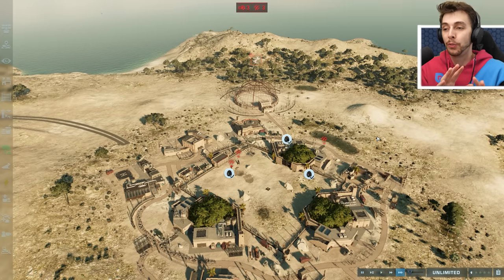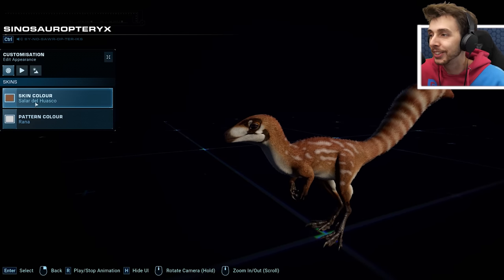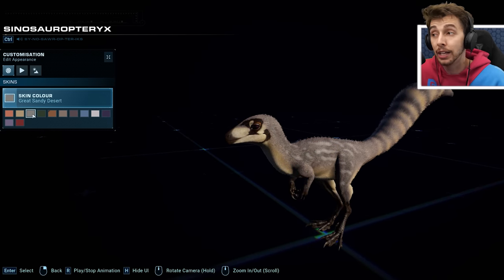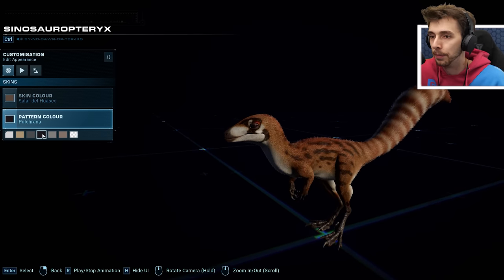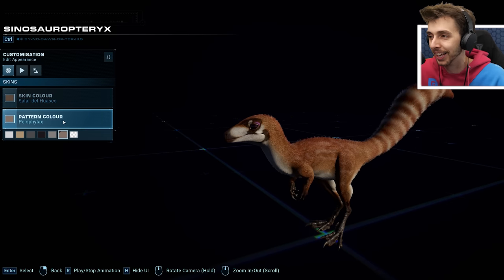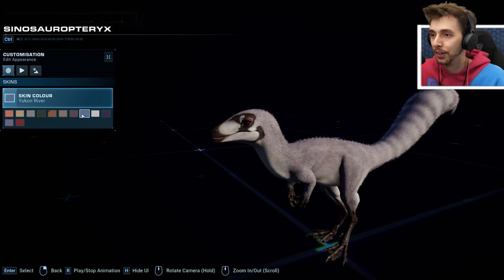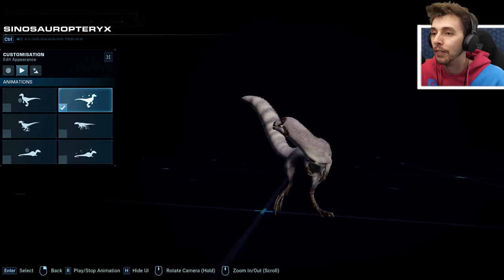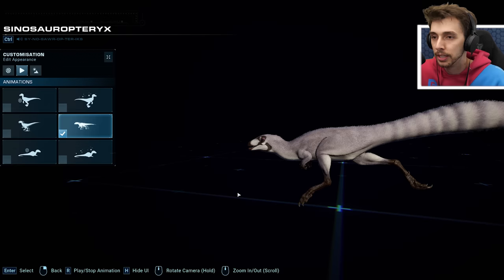Moving on to the next dinosaur — Sinovenatoropteryx! Look at it, it's so cute. The colorings look brilliant in every pattern option. There's also some mascara and eyeliner eye color variation, which I kind of like. The colorings are really gorgeous. And in the species viewer animation — oh my god, it chases its own tail! That's brilliant. We've got a walking animation, standing, sprinting, and a screech animation as well.